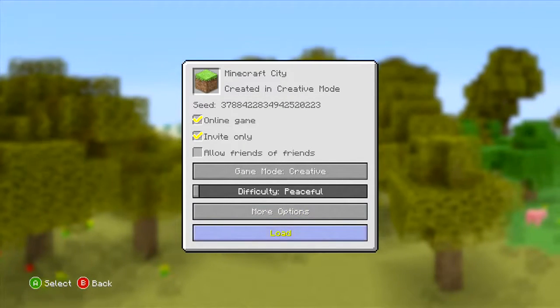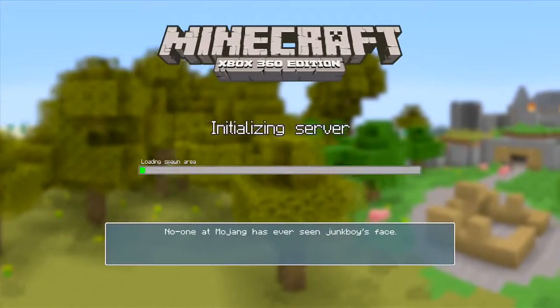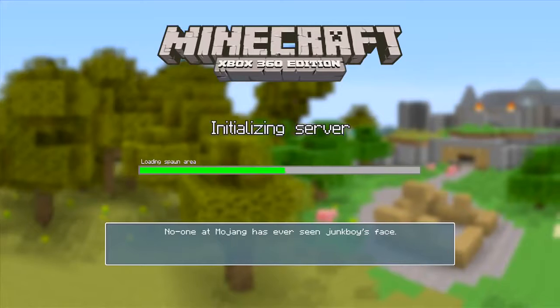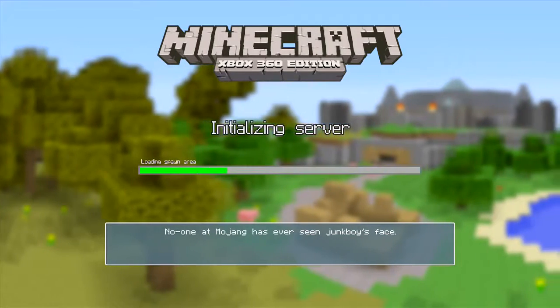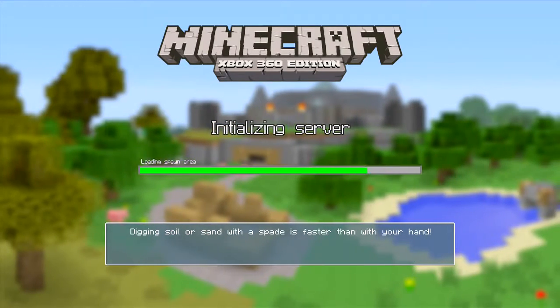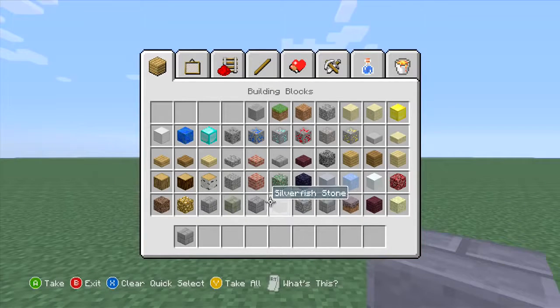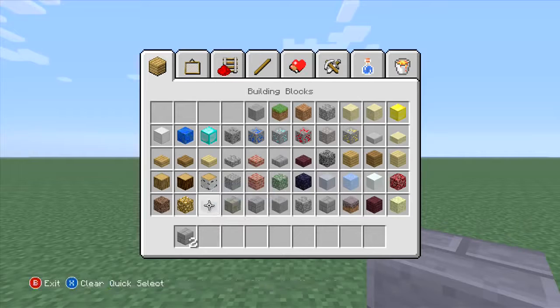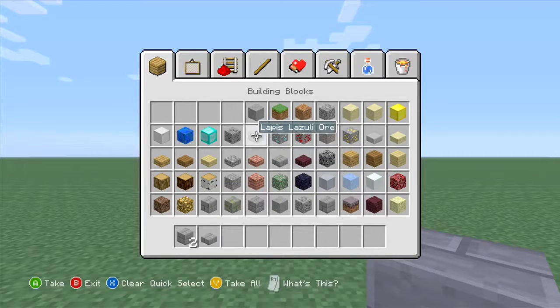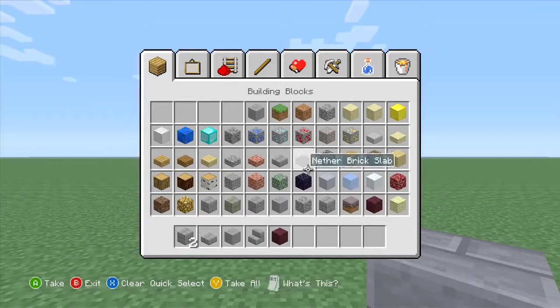I'm going to call it Minecraft City. It is a flat land world, so it should not take that long to generate all the blocks and spawn us right in there. We need the stone slab with some stones — do not get the silverfish stone, we just want the stone bricks. And we want the stone brick stairs, and we need the nether stuff.